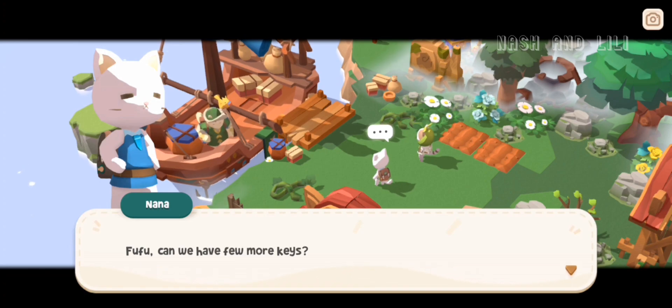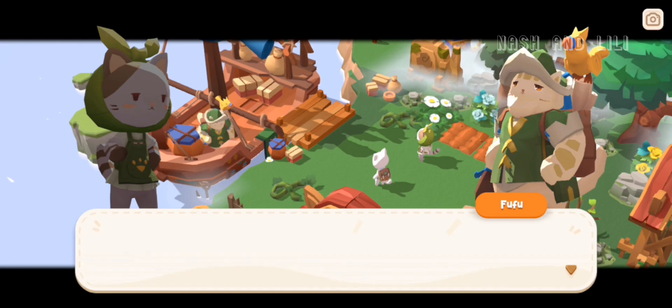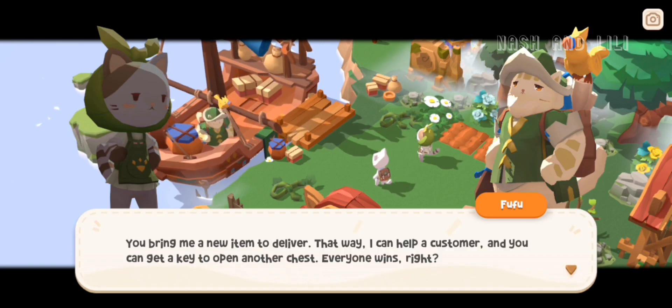Fufu offered to bring him supplies that he could deliver to his customers, and in exchange he'll give us keys to open the other chest boxes.